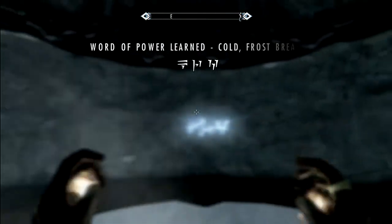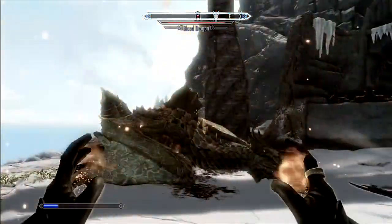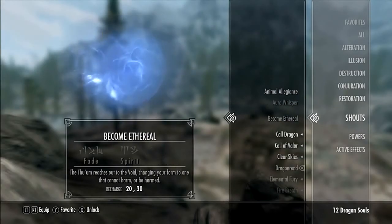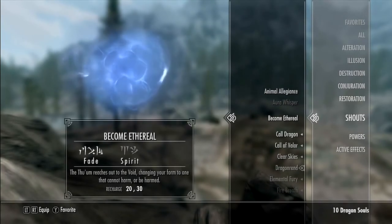By approaching the walls and absorbing the word, you add it to your spell list. But even once learned, you can't yet use the word — for that, you need to kill dragons. Killing a dragon in Skyrim lets you absorb its soul, and each soul is good for activating a single word.